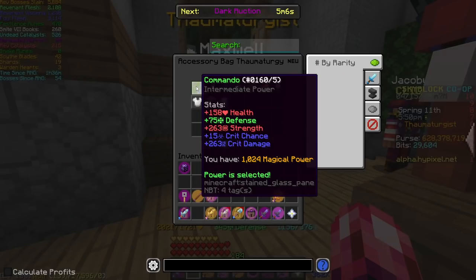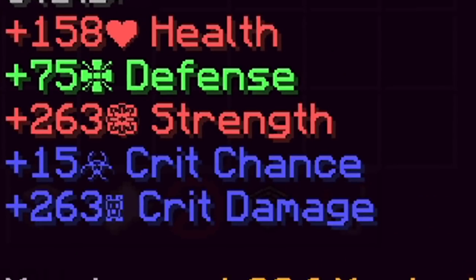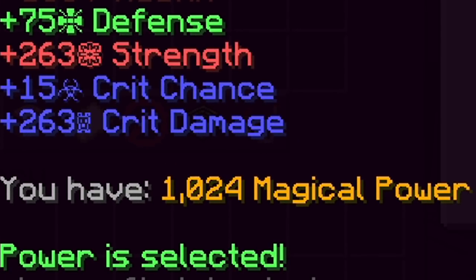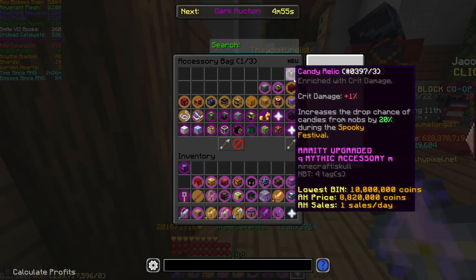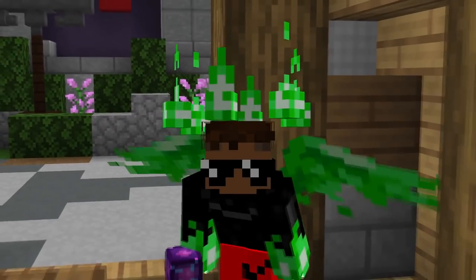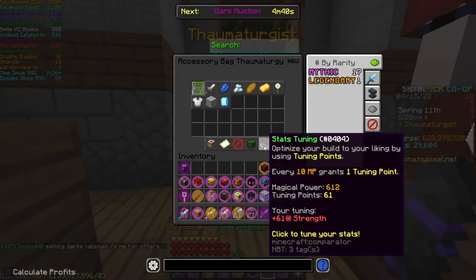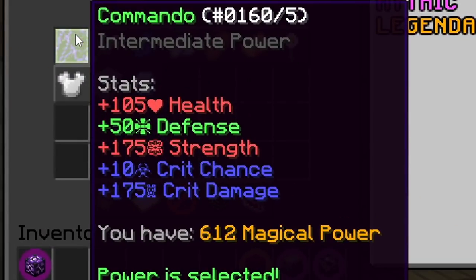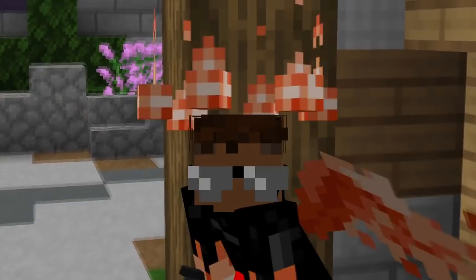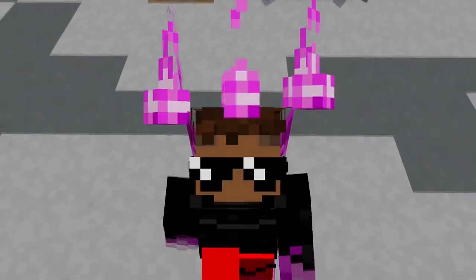The stats actually scale with your Magical Power. Right now the Commando preset is giving me 263 strength with 1024 Magical Power. If I take a bunch of accessories out of my accessory bag — by the way, your accessories have to be in your accessory bag to count, they don't count if they're just in your inventory — now I have half the Magical Power and I'm only getting 175 strength. So there is definitely scaling with your Magical Power.